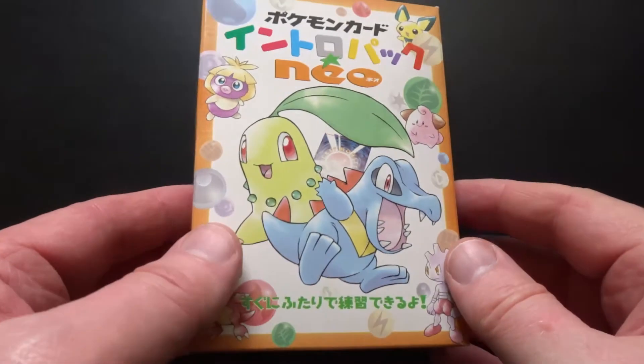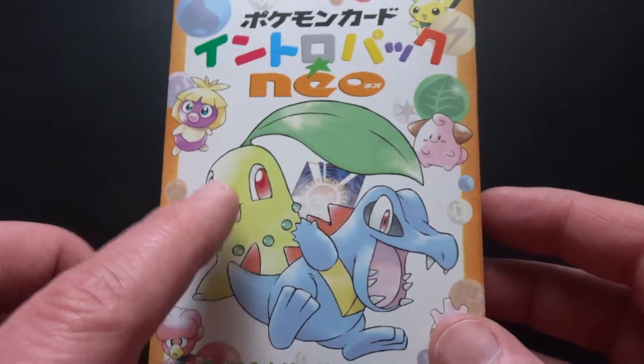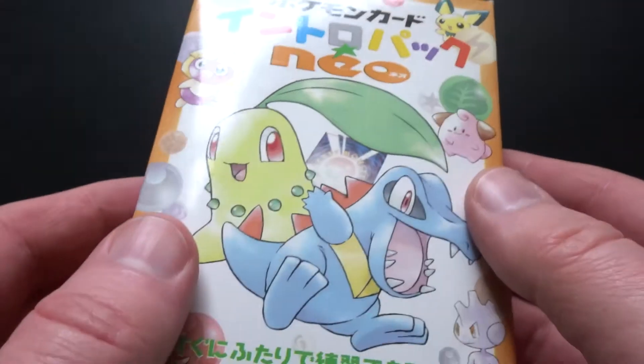This is a look at Starter Deck Neo, which came out in April of 2001 in Japan only. It features Chikorita and Totodile on the cover and has decks themed around those two evolution lines.